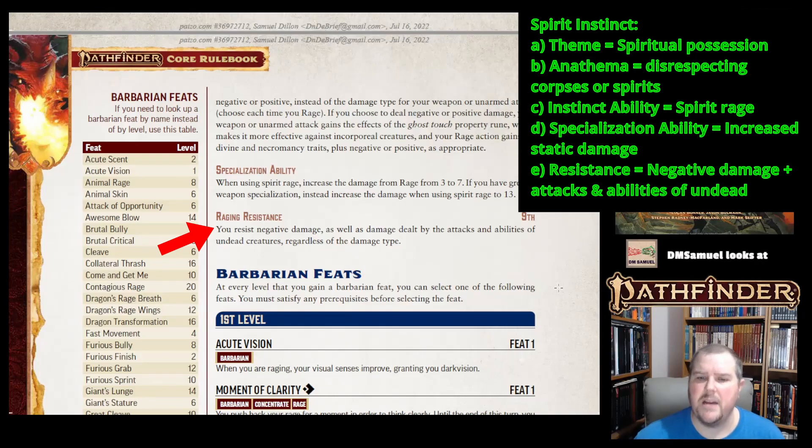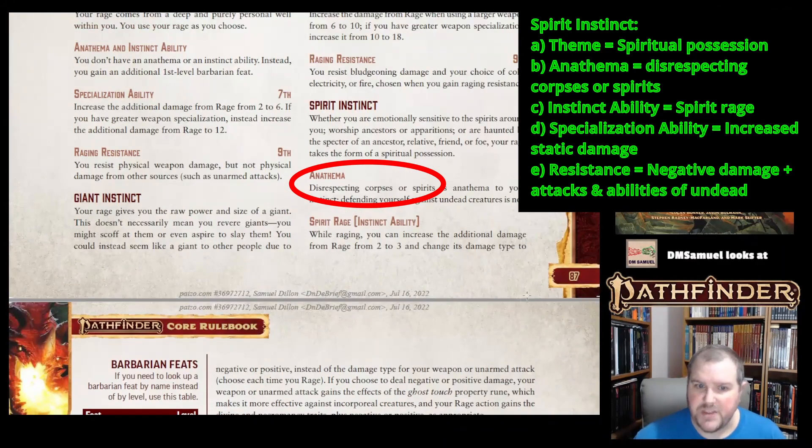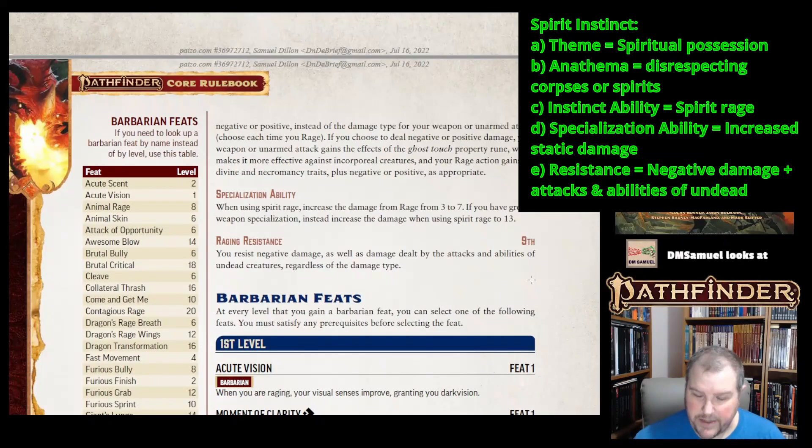Raging Resistance at 9th level lets you resist negative damage and damage dealt by the attacks and abilities of undead creatures — making this instinct a really good undead fighter. Think about it: a necromancer who raises the dead is actually disrespecting those bodies. That doesn't mean you can't fight undead because they're dangerous to you, but they have been raised through a disrespectful action, so Spirit Instinct is actually a very effective anti-undead subclass.